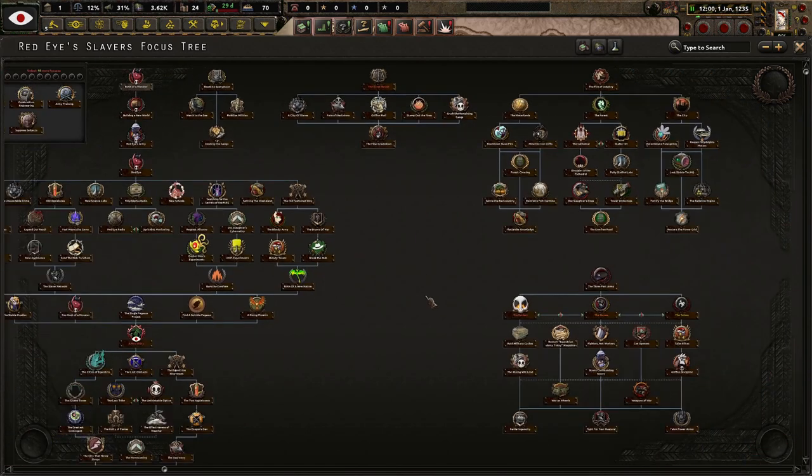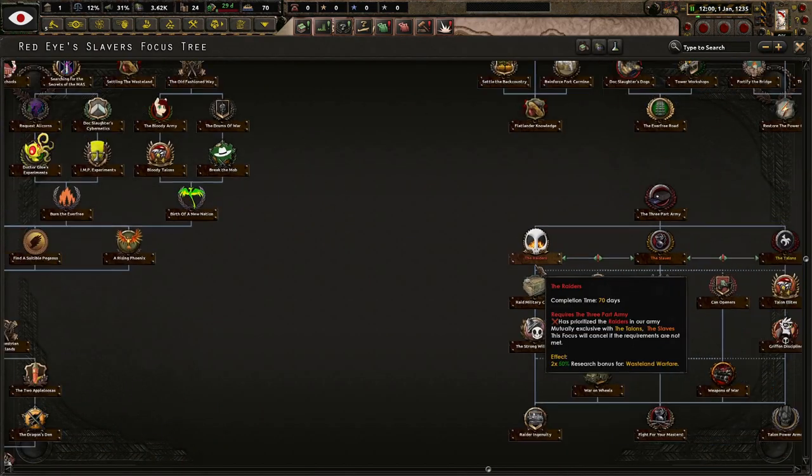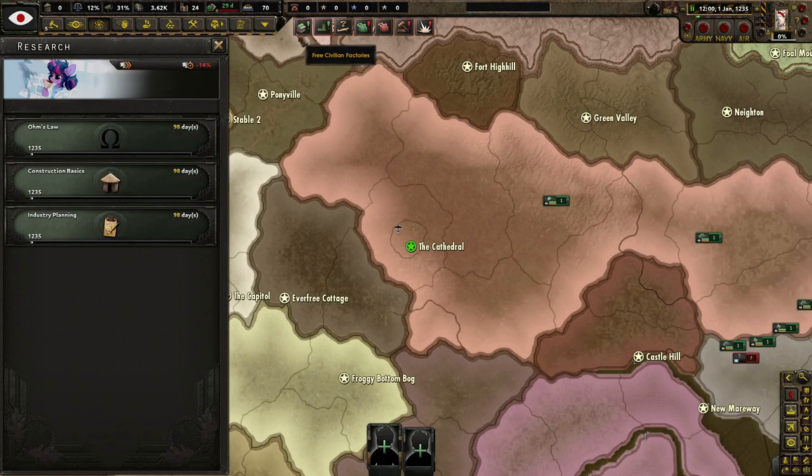Let's start off with the Focus Tree. This is a unique Focus Tree, obviously, and we're going to go historical — or at least try to go down the Raider's Path, because that's the way I saw the AI play the game. Birth of a Monster: Red Eye was not always a monster of the wasteland. Once he was but a simple scout for Stable 101, buried deep in the heart of the Everfree.